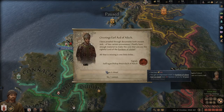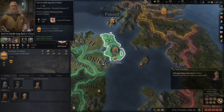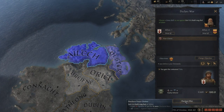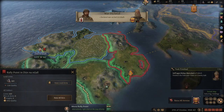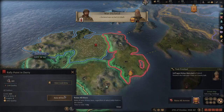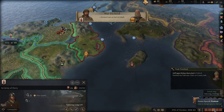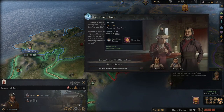We now have the ability to get an unpressed claim on the Earldom of Ulster, so we're going to go ahead and do just that. Pause the game and declare war on this man — nobody's going to come to his aid, and we have more men than him, so it should be relatively straightforward. We'll move the army rally point over here and call up everybody.